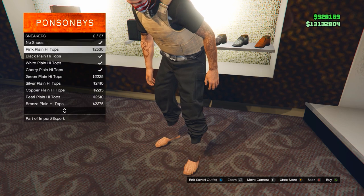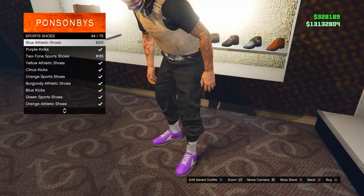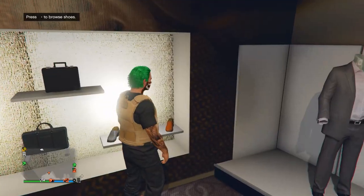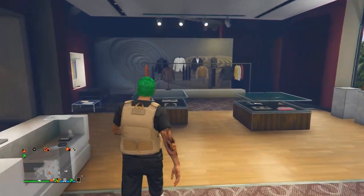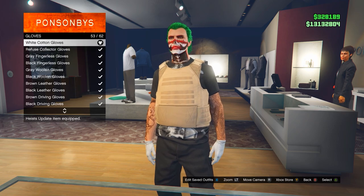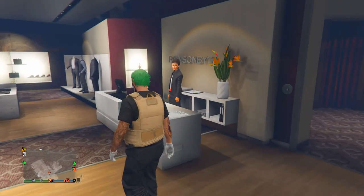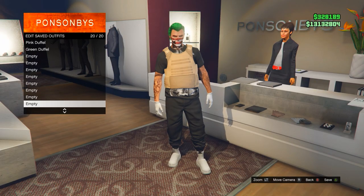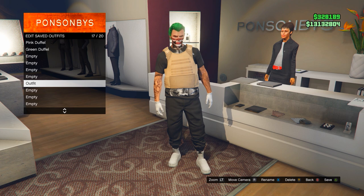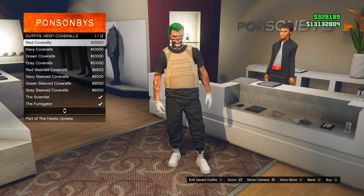Once you have the peach armor on, come over to Shoes and buy whichever boots, sneakers, or skate shoes you like. I'm going to put on the all-white sport shoes, which is number 28. Then come over to the Accessories table, go to Gloves, and put on the white cotton gloves. Once you have them on, back out from the accessories and head over to the cashier to save the outfit. On Edit Saved Outfits, save this outfit to whatever slot you want — just make sure it has an empty slot right next to it.